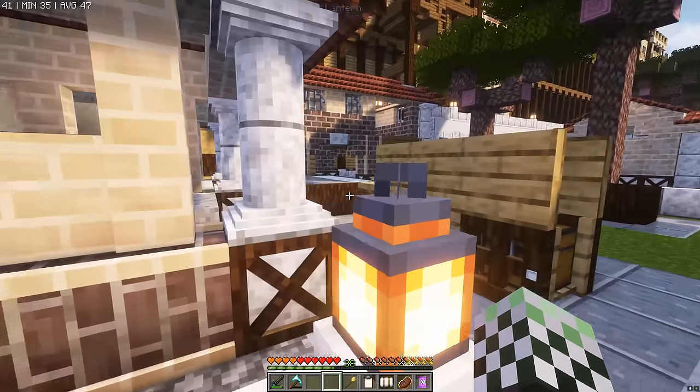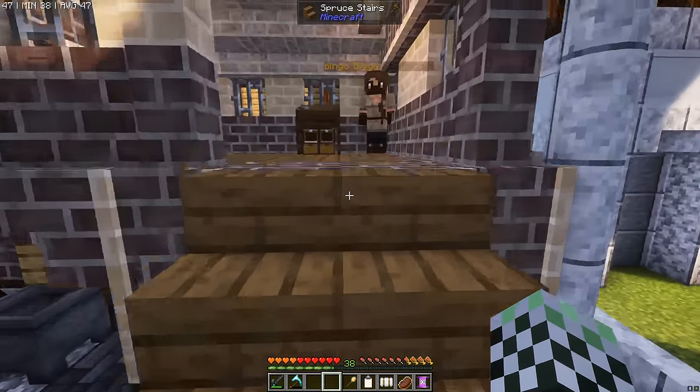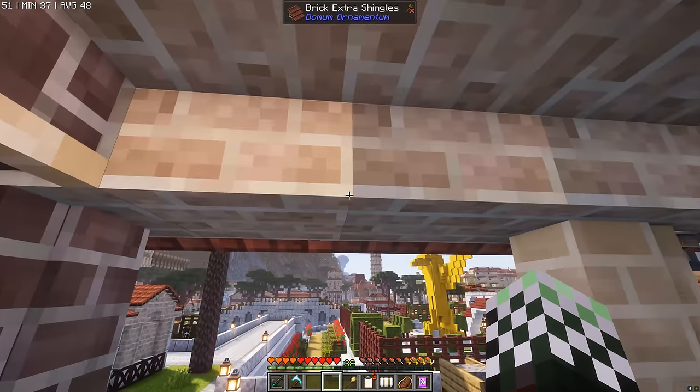We're going to start on the left and here is the level 3 concrete mixer. The concrete mixer doesn't do anything extra or special at level 3 - I think they're really just quicker at their job - but now it's got a bunch of brown and cream bricks, it looks a lot nicer.